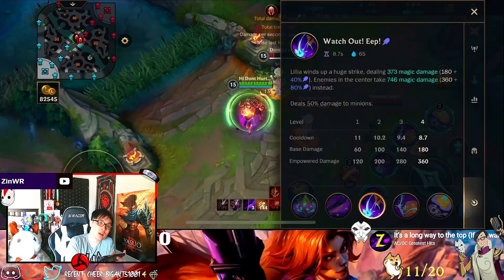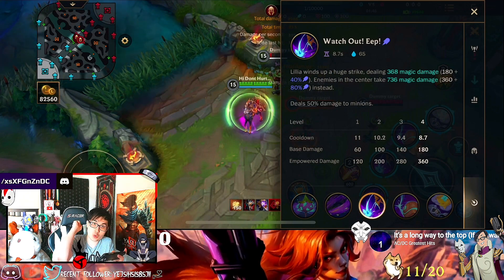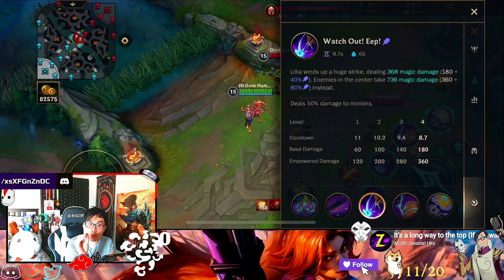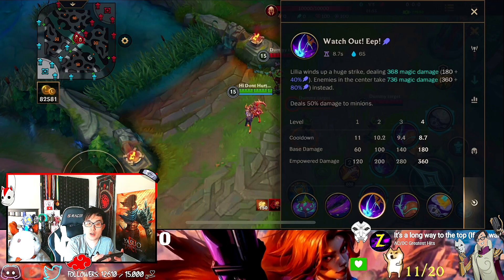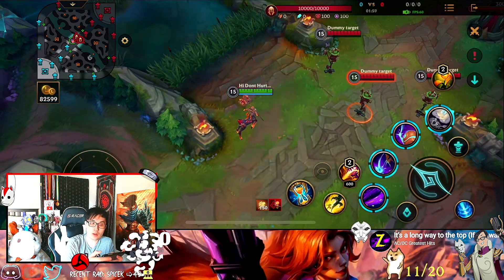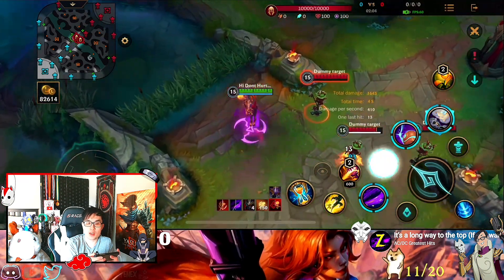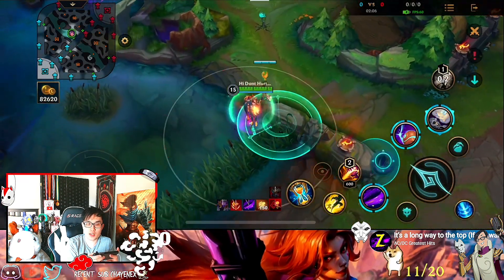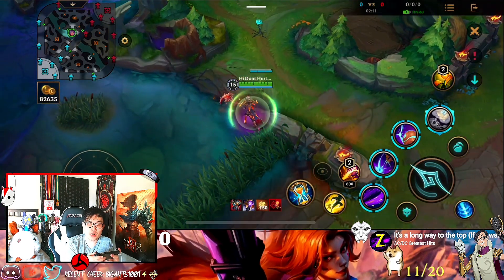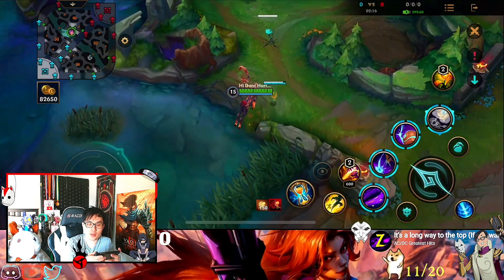The second ability is pretty much just going up and slamming down to do damage, and the person in the middle will also take more damage. This ability can go over walls. So it's like — you can go over here, go up, slam down, she will dash a brief distance and then go up that way. She can go over wall edges, like the edge right here she can go over. But for a full thick wall she cannot go over. On edges she can go a little bit over.